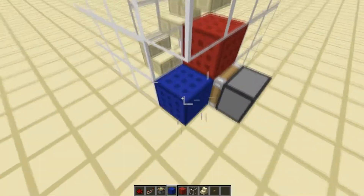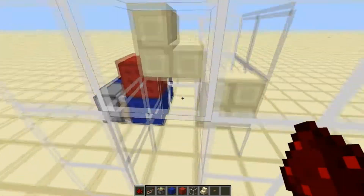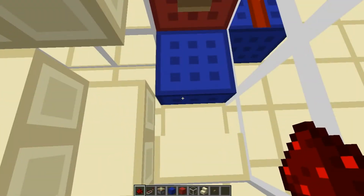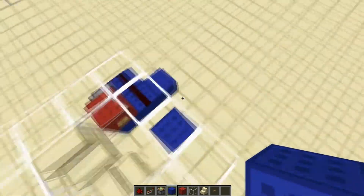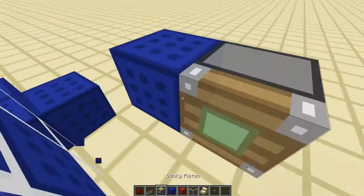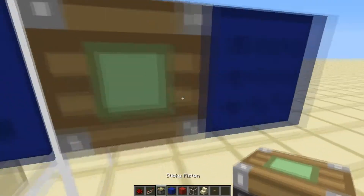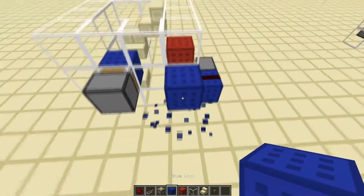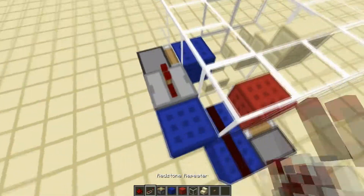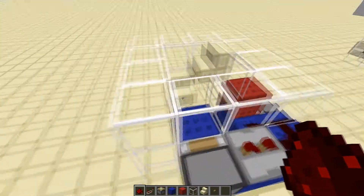Next, we're going to take power from this in redstone. So now we push the button and it gets us up the first step. Then we're going to put in the next piston — stand on the stair, break out that one, blue wool there, and place the piston facing the blue wool so that it can be within reach of the blue wool. Then bring the wiring up by one and over, put the repeater right next to it on two ticks. And that's basically all you have to do the entire way up.